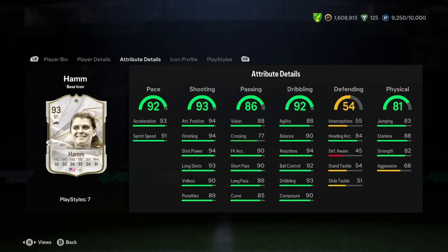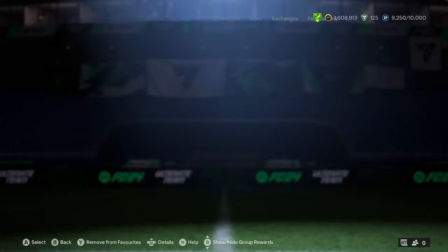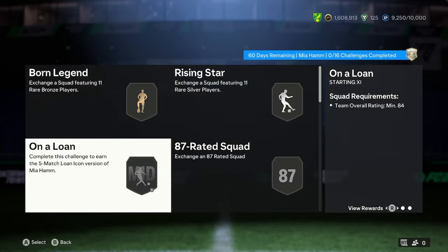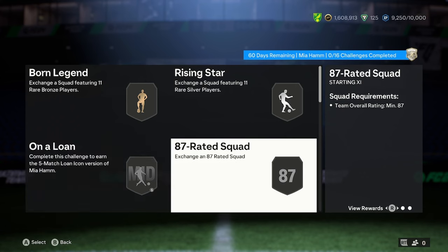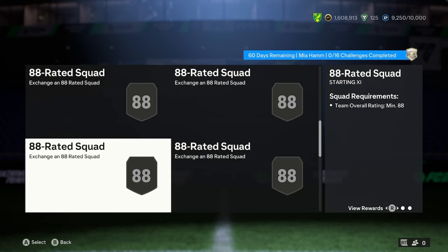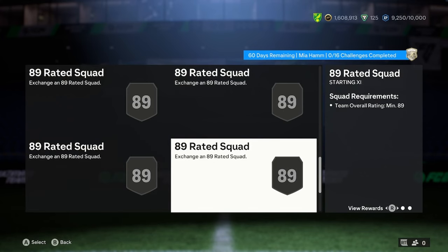I believe there are cards similar to it in the new Galactico promo. So we'll have a look at the price and see if it's worth it. 16 squads isn't great. You've got the rare bronze and silver squad, obviously you've got 84 for the loan, then it starts on 87, 87, 87, team of the week 88, 88, team of the week, 89, 89, 89, 89, 89, 90 and 90.